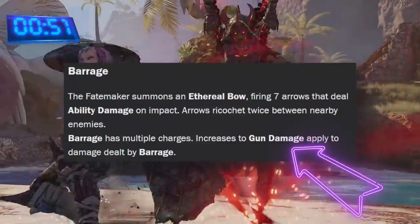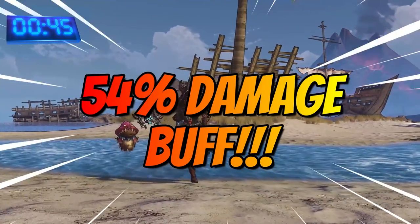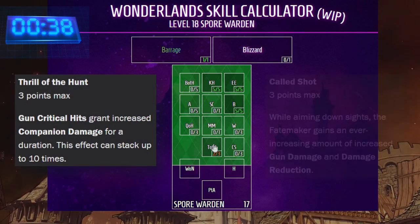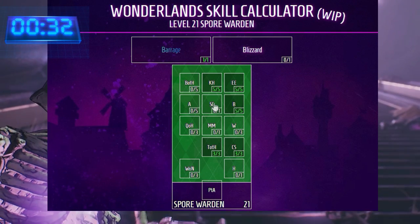Barrage also works well with Wrath of Nature, allowing us to debuff enemies for up to 54% additional damage. Eagle Eye and Bullseye continue with the build's focus, while Kindred Heart buffs our pet army, which opens up Thrill of the Hunt and Called Shot, which at full stacks buff our damage output massively, and also our survivability.